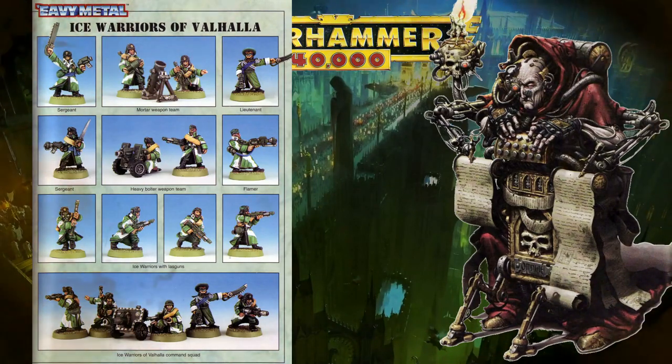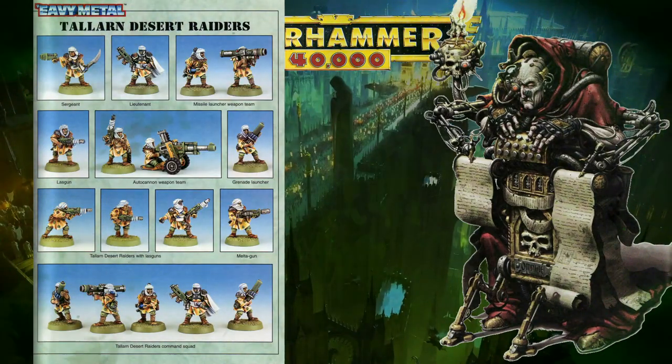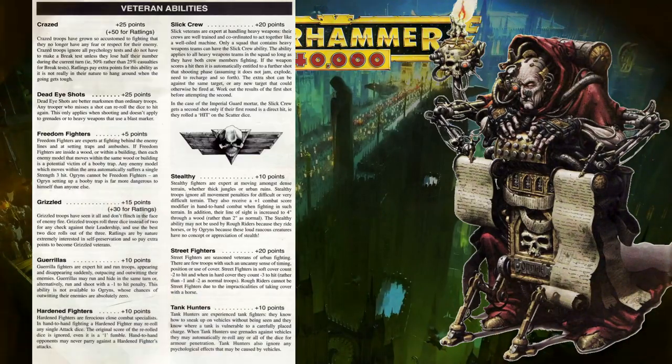Although there are no rules within second edition to cover regimental doctrines, unlike later editions, there is plenty of scope to do so, provided you adjust the points costs sensibly. An extra weapon skill for Krieg units at two points per model, for example. You could also expand the veteran skill list and turn it into regimental doctrines, giving veteran Guard squads a slight stat buffer — plus one ballistic skill and leadership, for instance — which would probably be the best way to sympathetically add them into second edition.